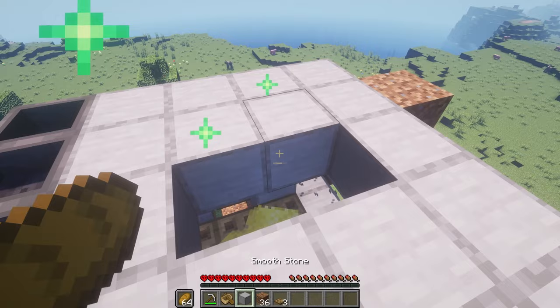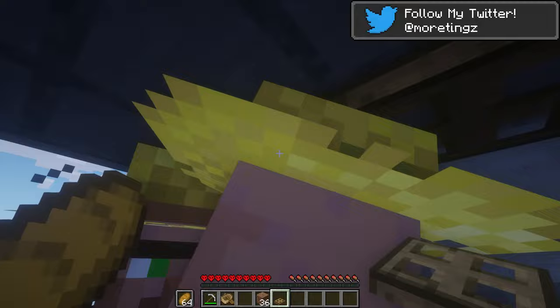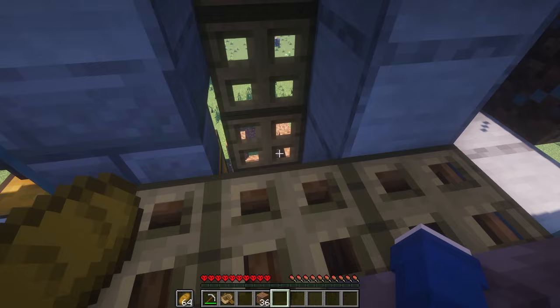Place the blocks that you broke back, and then place trapdoors. Place three trapdoors above there, and then you can just sneak over those composters. Break this piston, and then place the piston back, and you're out. Easy peasy.